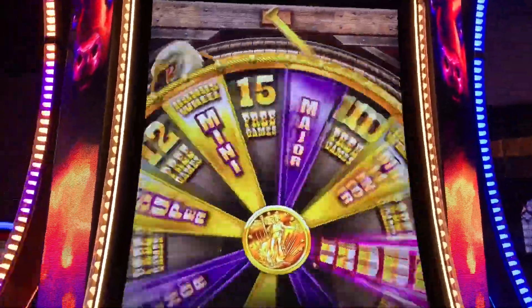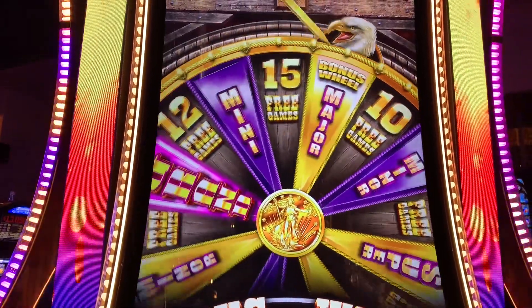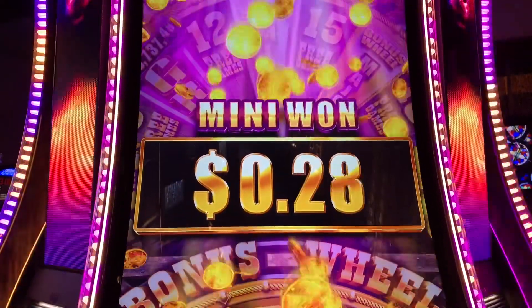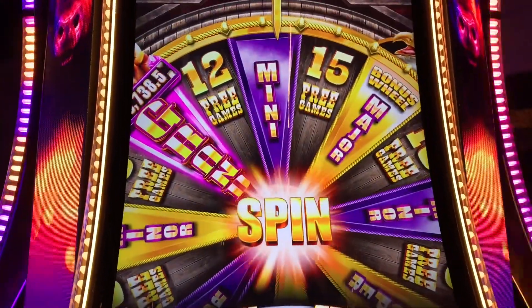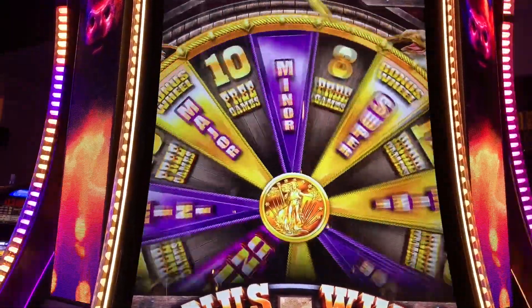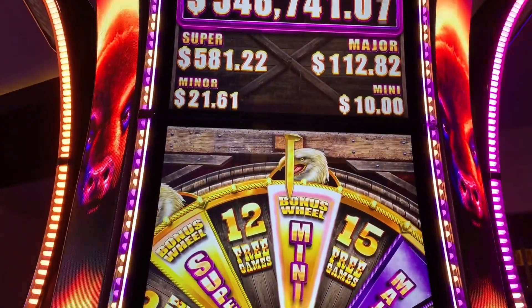Let's get another jackpot — get another gold one. Mini, mini. Okay, it's not gold so we don't get the wheel for the multiplier, but another 10 bucks. The total's up to 87 dollars. And here's wheel spin number three — gold mini again, ten dollars. Pretty bad, it hasn't accumulated any more money.